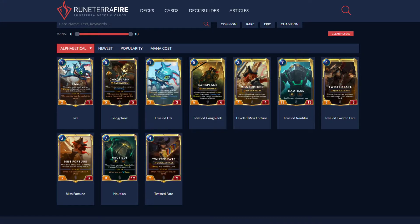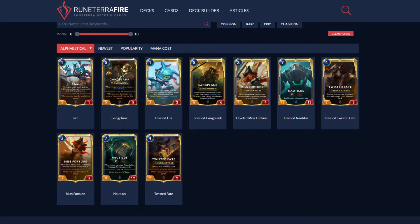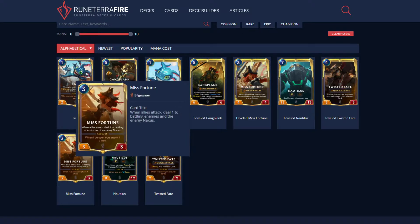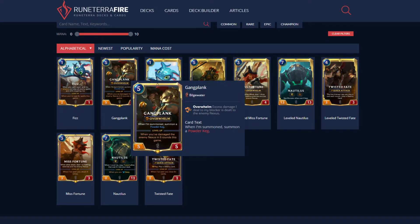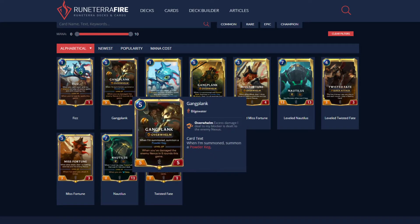Next up we'll be looking at GP and Miss Fortune. They work really well together. GP: when summoned, summon a Powder Keg. When you've damaged the enemy Nexus in five rounds this game, I level. GP also has Overwhelm. Miss Fortune is a 3/3/3 — when allies attack, deal one damage to enemies and the enemy Nexus. When she's seen you attack four times, she levels. Miss Fortune likes Rally effects, and GP likes hitting the Nexus — essentially Thunder Synergy.